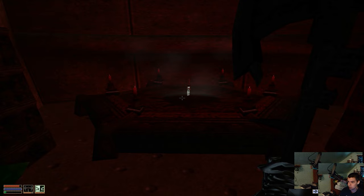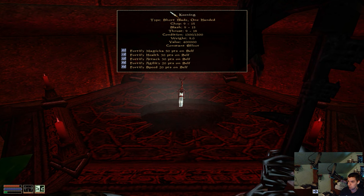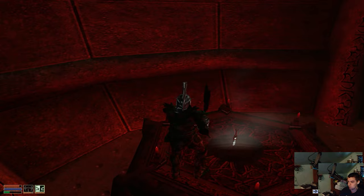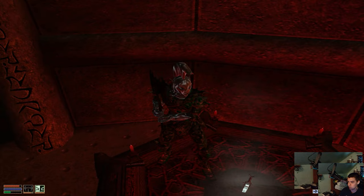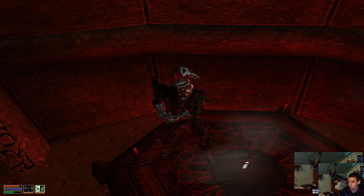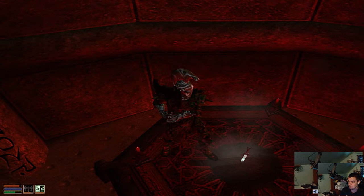Here is the Keening, which I need to kill Dagoth Ur. But I obviously need the Wraith Guard in order to wield it, so let me just take a selfie with it. This is the Keening — it's a very powerful short blade, and if you have it you can kill Dagoth Ur.